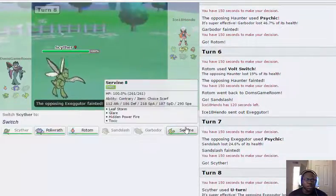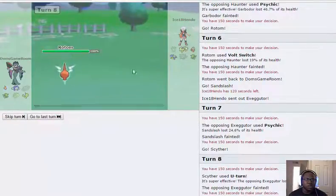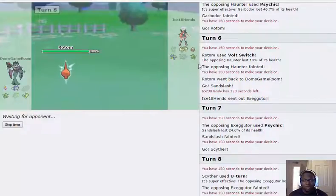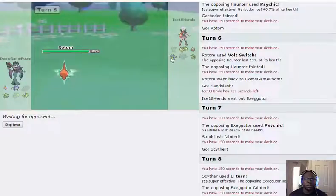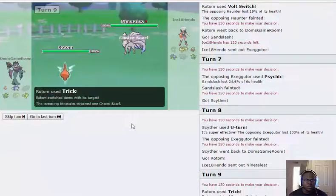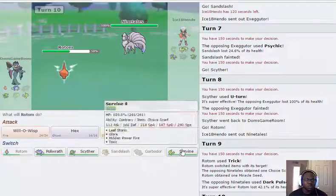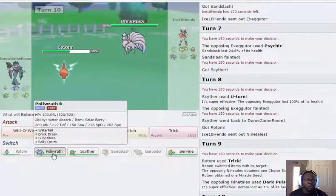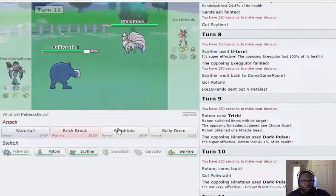I believe I can go back into Rotom — so I've gotten the Volt-turn with the Rotom-Scyther core. Once Scyther goes down and Ninetales takes a bit more damage, if I have Serperior on Lapras I can try to start sweeping. I'm going to Trick this — he's got Miracle Seed. He has Dark Pulse, which did quite a lot. So he's Scarf Dark Pulse — perfect.